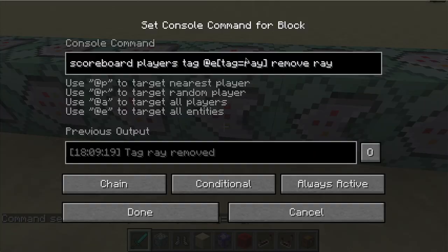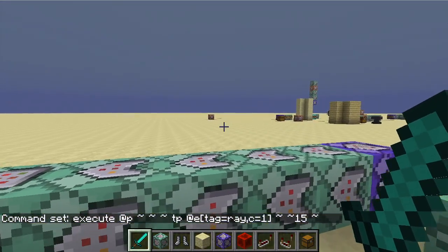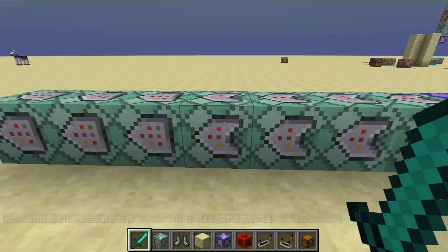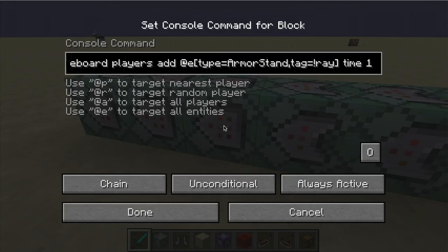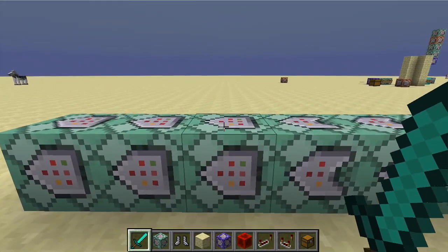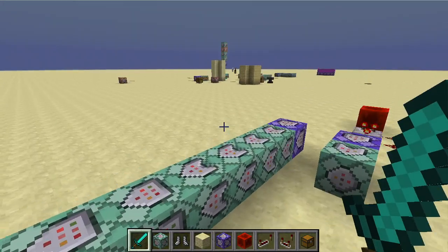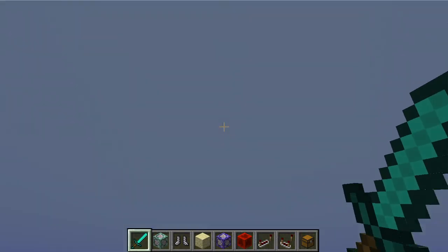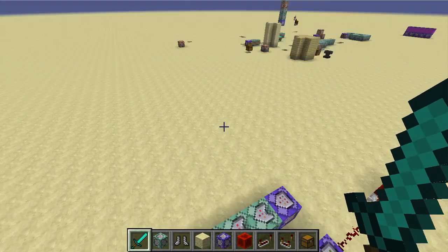The next thing we want to do is remove the ray tag, and the reason I do that is just so that this operation only happens one time. Then we add to all armor stands that don't have a tag of 'ray', time one. What that basically does is, in the first tick, we have an armor stand summoned above our heads.